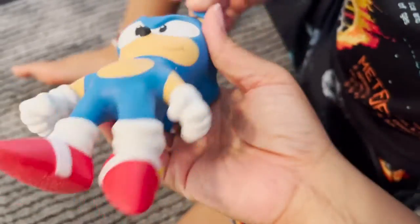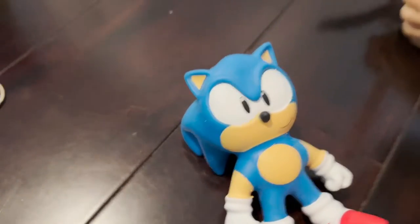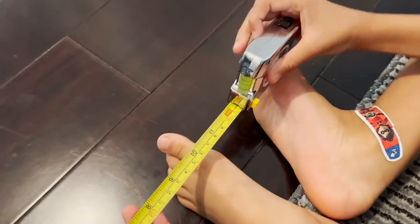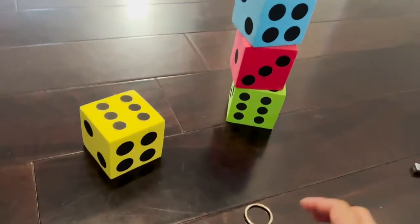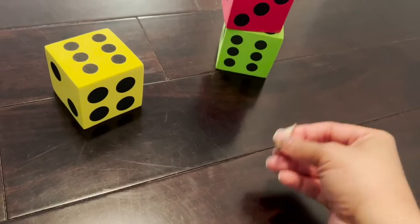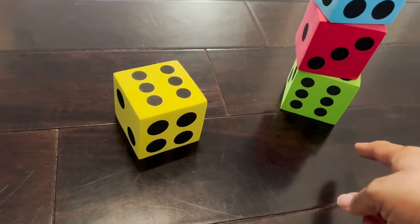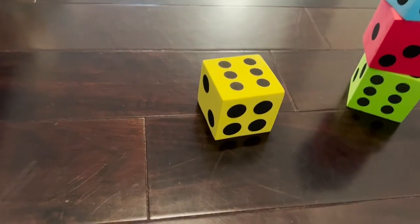All right, you ready? Let's get started on the first question. Woo-hoo! All right, Sonic, for this you're going to need a 12-inch ruler to measure, but you also have a tape measure that Munch is playing with. Answer this one right and you get a ring. Remember, you need at least eight rings to get into the treasure room for your Chaos Emerald. So here's the first question: you have one dice and you have three. Tell me how tall this dice is. Use your ruler or your tape measure — which one do you want to use?